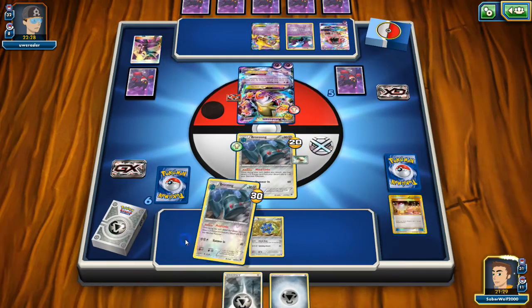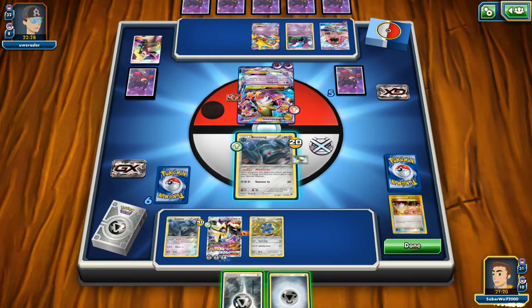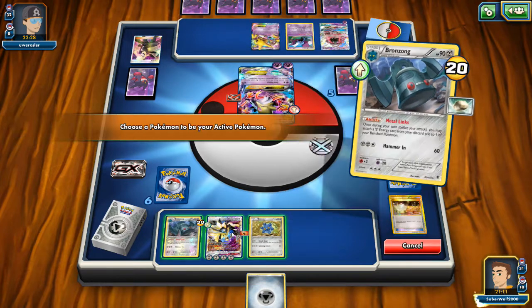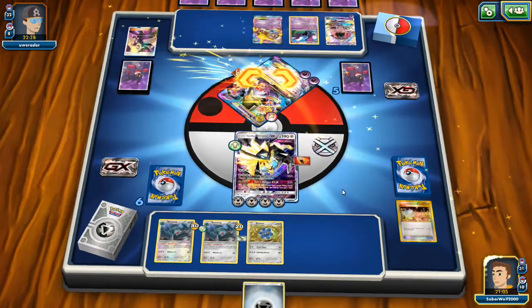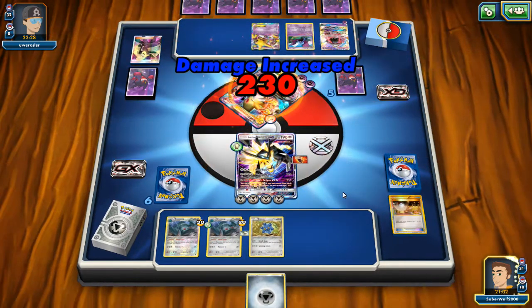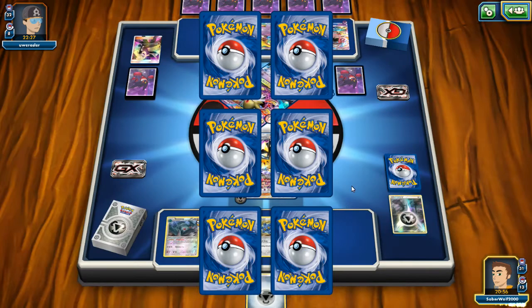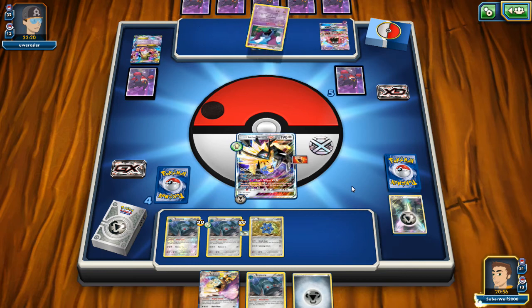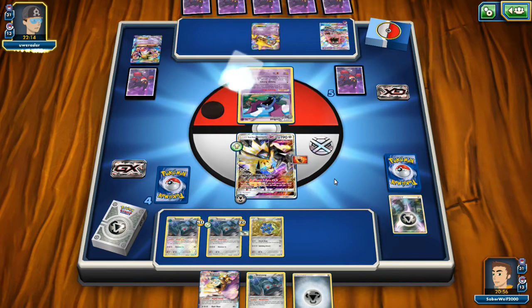I'm gonna put two Metal Energies with Metal Links and I can manually attach one too, so I should be good. We're gonna be able to get our attack here, and at the very least I can always use Sun Eclipse GX. Let's manually attach the other Metal Energy and get the knockout. It's really sad — even though this is a Mega Pokemon, it's just power creep, man. 210 HP isn't great, and even if it was 220 I can get the knockout anyway. Easy one-hit KO for Duskmane Necrozma GX.